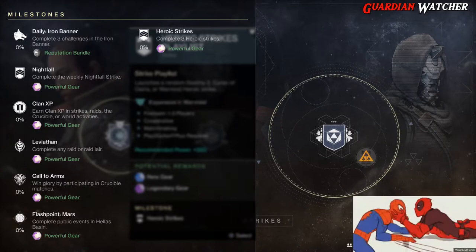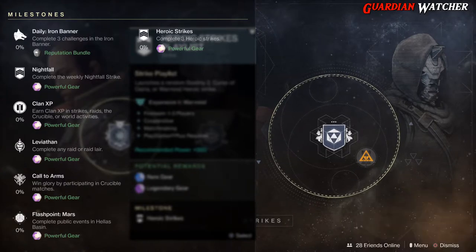Then we have Clan XP, which we earn in strikes, raids, the Crucible, and world activities. Then we have Leviathan, which we need to complete the raid or either of the raid lairs. Then we have Call to Arms, which you win glory by participating in Crucible matches. This week's Flashpoint is on Mars - if you do the Heroic versions you can get it done faster, and we already went over the Heroic Strikes, but you need to complete the raid.